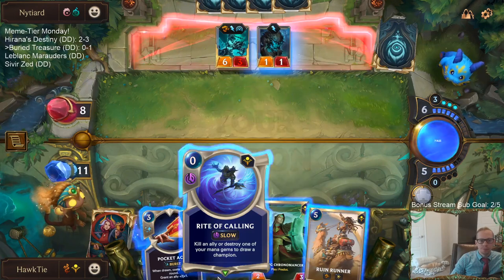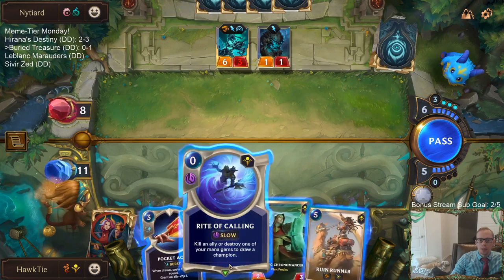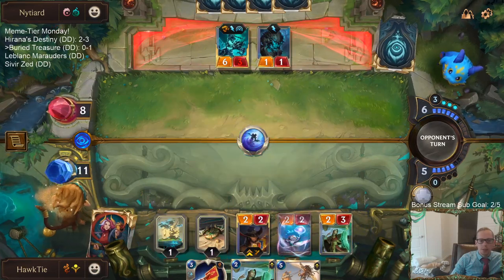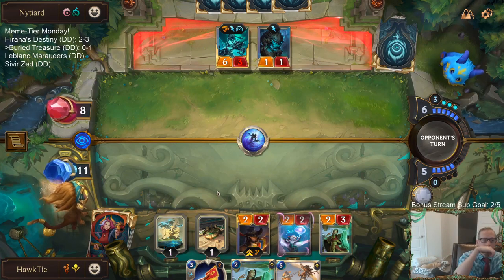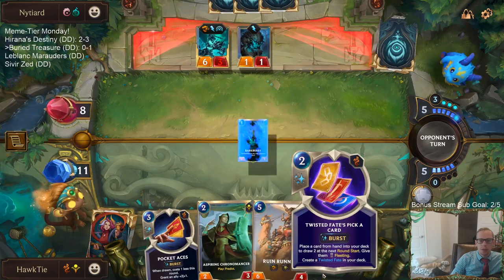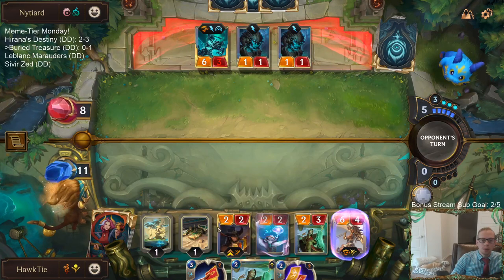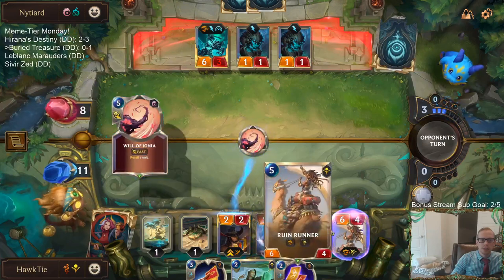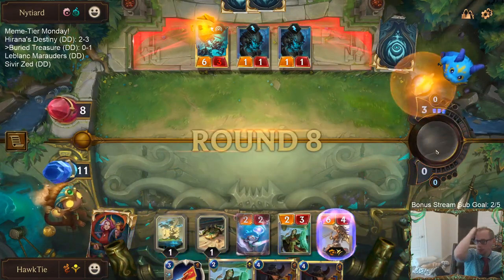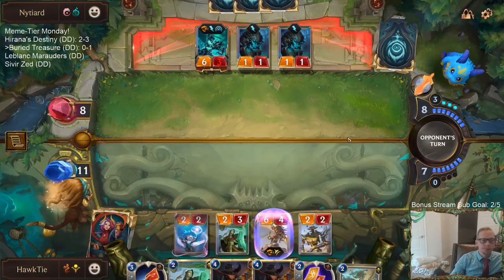I can also use Pick a Card, but I think I want to save that. Twisted Fate would have been leveled up already at 8 cards. This attack would deal 6 damage to us if they open attack, and we'd go down to 5 and lose everything. It makes more sense to go this way — we take 4 and keep Sprayfin alive.